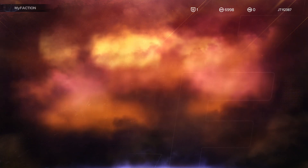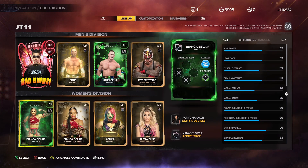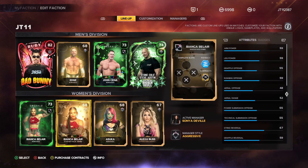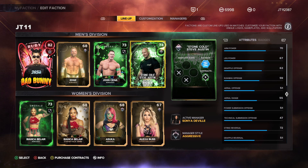Once you've done this, go into MyFaction and put him in your lineup — swap him in for Ray. He's not upgradable, unlike John Cena just above him whose card can go to Ruby. But we get Austin for free, which is great.